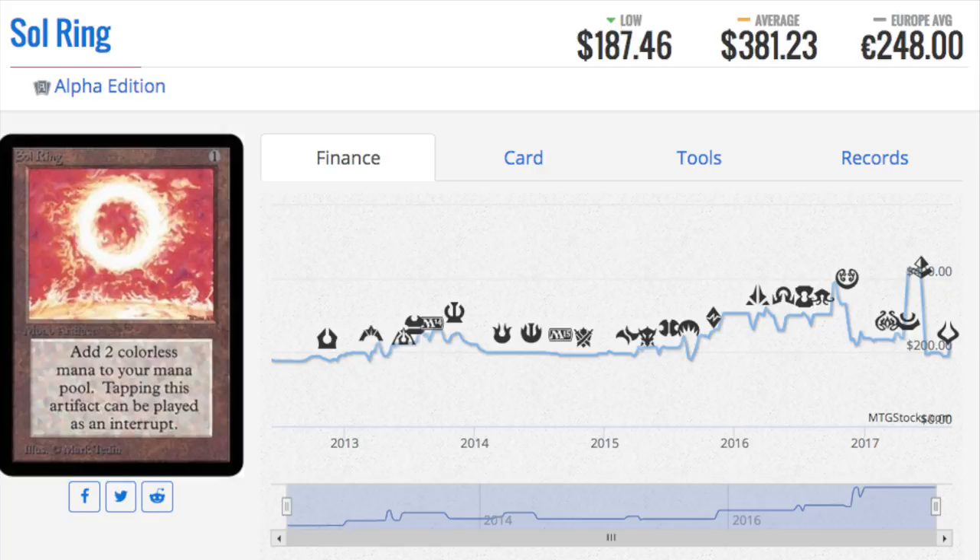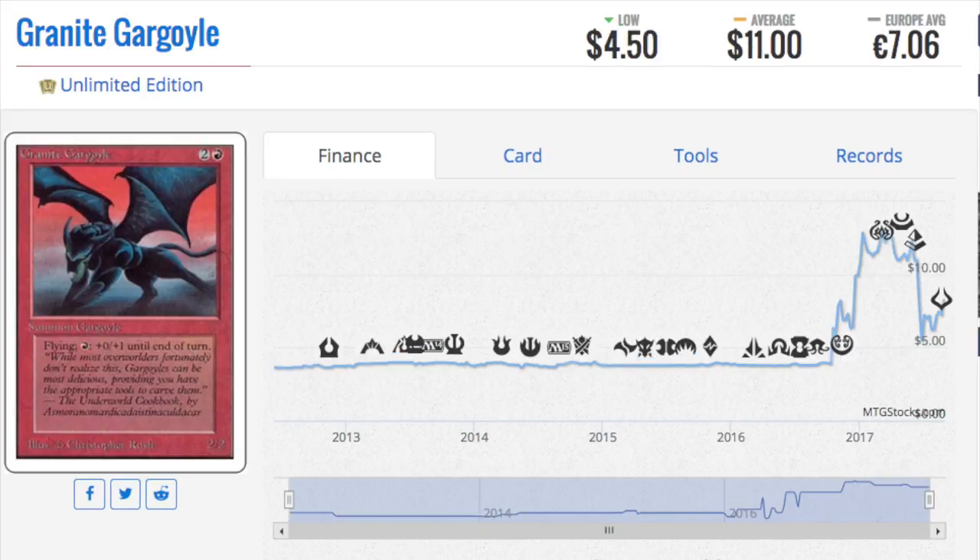They could have easily said, 'We're not going to reprint Sol Ring,' but instead it's in every single product — anything with Commander or EDH in its name has a Sol Ring. It's one of the most powerful cards. And that's the way to do it. You're not going to lose original value, but the original piece will continue to go up because there are players who like that.